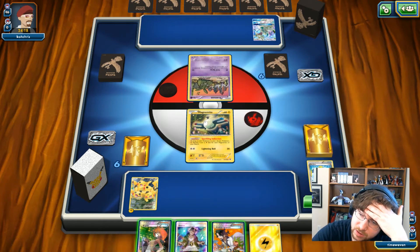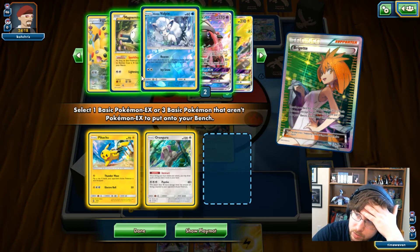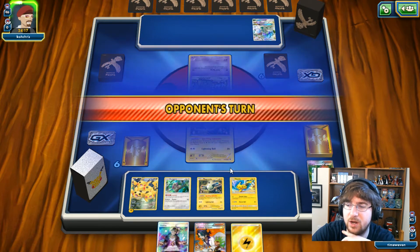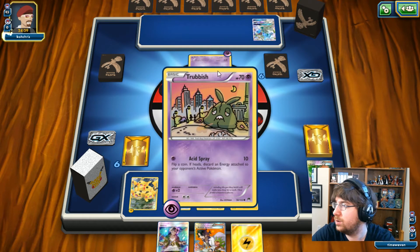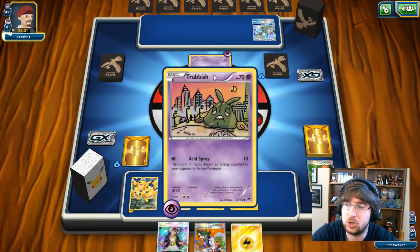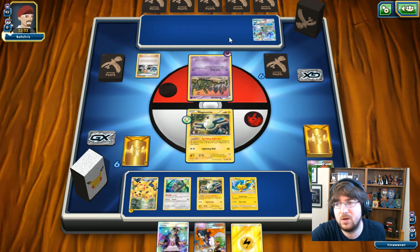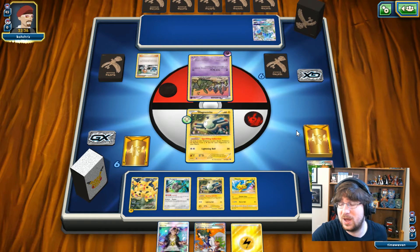It is going to be Espeon and Garb. I missed on the Max Elixir — not cool. I drew Pikachu, Oranguru, and another Magnemite. I can leave the Magnemite up there, because right now I have no intentions of letting my Pikachu get hurt. Psychic Energy goes down; I'm not losing any energy here because Magnemite doesn't have any. Ten damage to my Magnemite. We're going to see a Bridget, which will confirm if he's the Espeon variant. I already have one item in the discard pile.